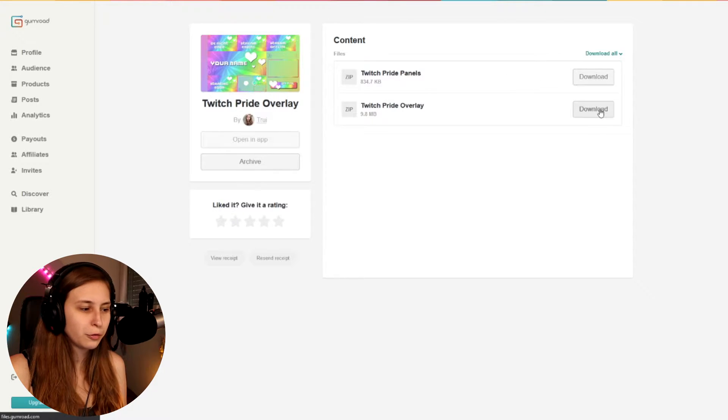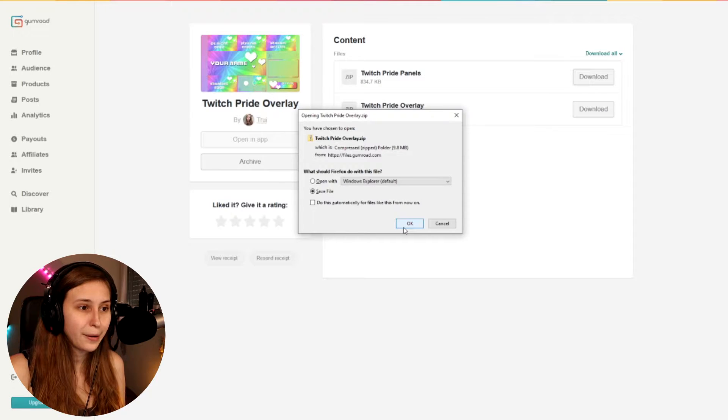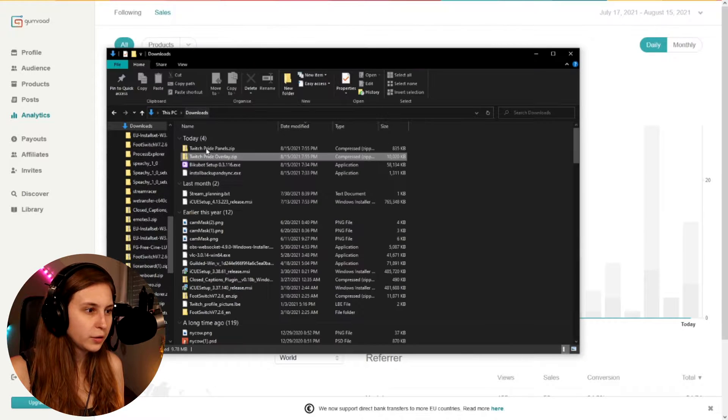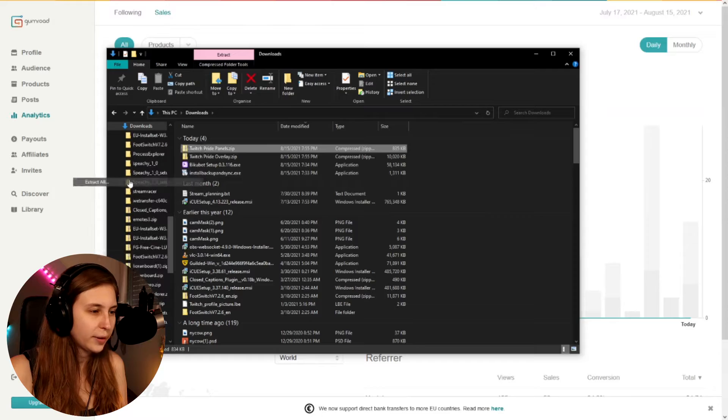You can download the panels and the overlay separately. If you only want the panels, just download the panels; if you only want the pride overlay, just download the pride overlay. Make sure to get them out of the zip though — OBS can't handle files inside a zip folder, so make sure to unpack them and extract all.